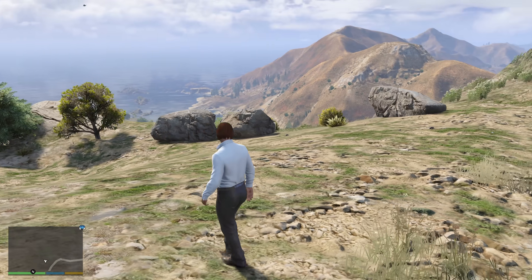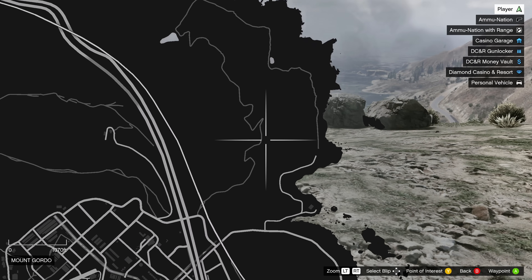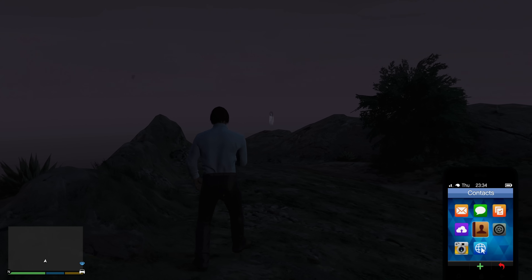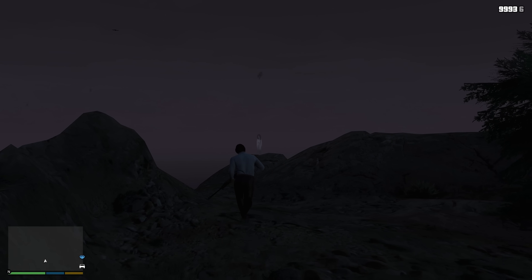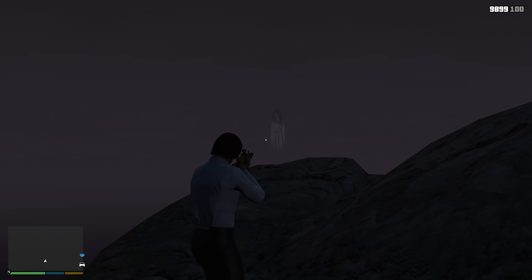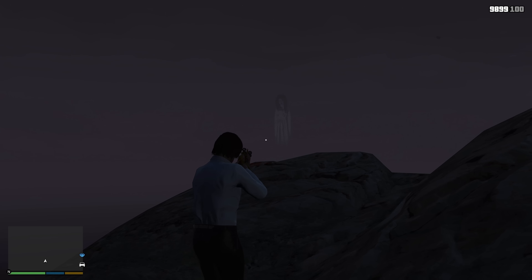Wrapping up the noob level, I came to this location, which is truly one of the most iconic spots in GTA, because at 11pm is when the Jolene Evans ghost appears on this mountain. I remember being so scared when I first saw this, so if you're new and this is your first time seeing it, just be careful not to get too close, because it disappears.